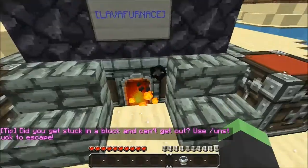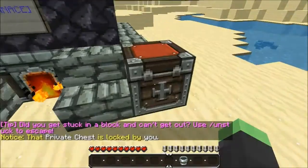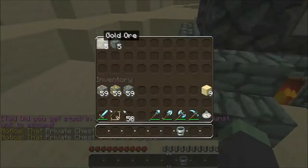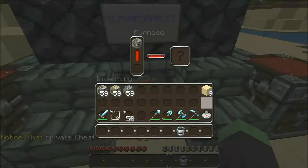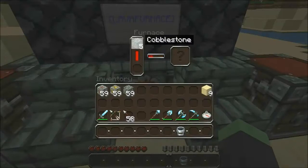Once it is done with this iron ore it will then grab the next item, which in this case is the gold ore. It actually picked to take the cobblestone first, probably because its item ID is lower than the gold ore.